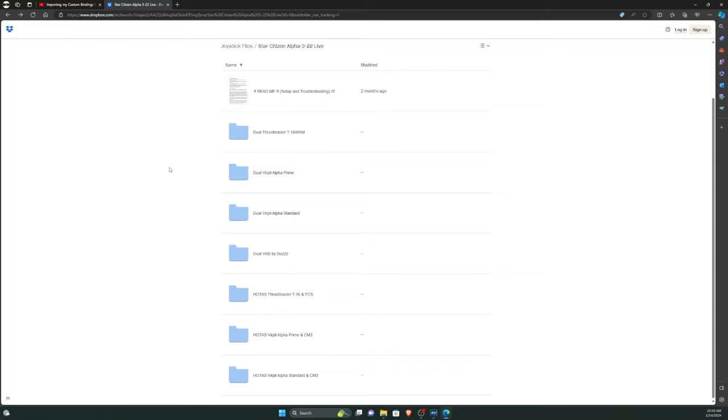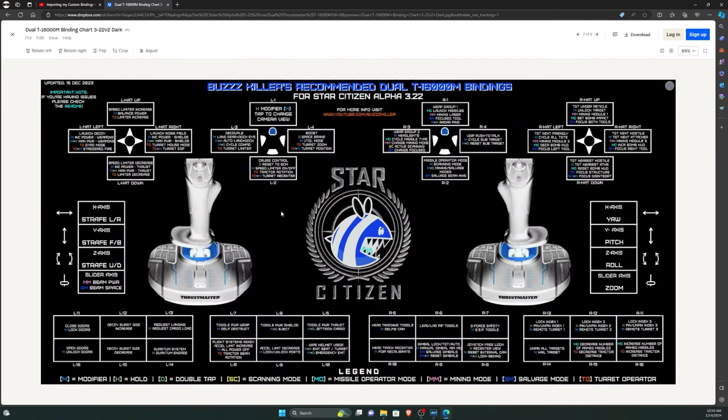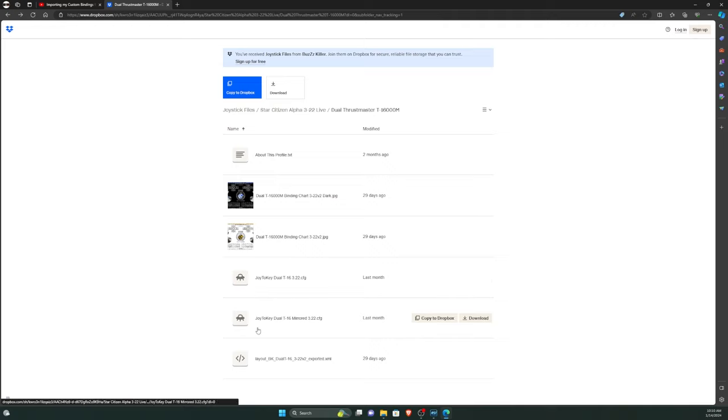Let's say you were using the Dual Thrustmaster T16000Ms — probably the most common profile. When you open the folder, you'll see several files. You'll want to download pretty much everything: the binding chart, the printer-friendly inverted chart, and the two Joy2Key profiles — Joy2Key Dual T16 and Joy2Key Dual T16 Mirrored. There's a reason for two different profiles which I'll cover later. You'll also want the exported XML binding file. Go ahead and download those.